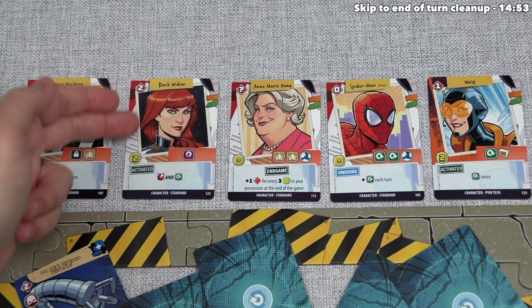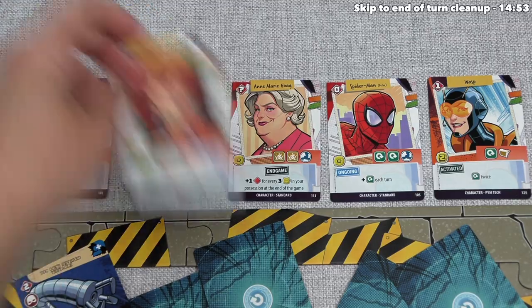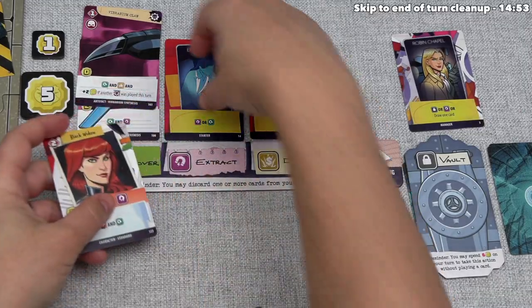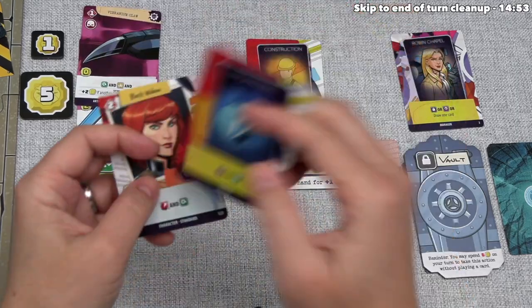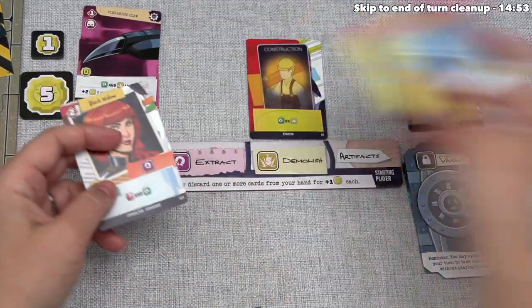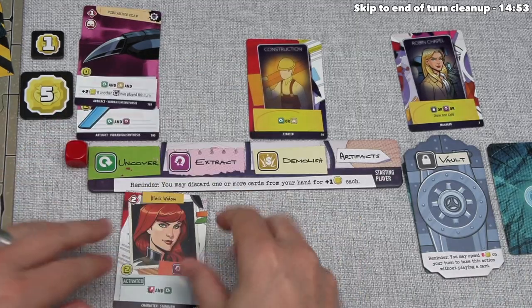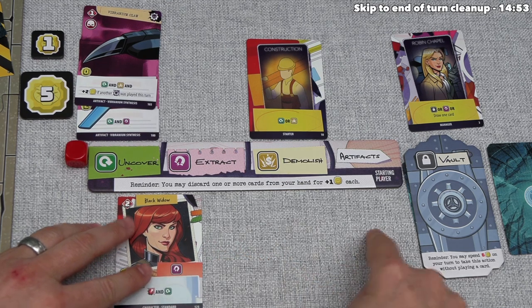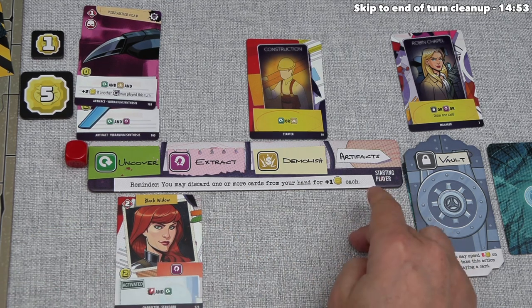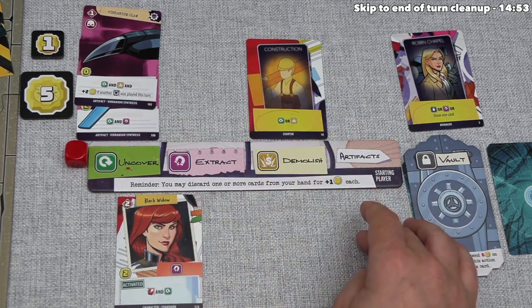I think let's start by recruiting Black Widow. The cost is going to be just one card in the extract area, and we pay that cost by discarding that card. It's worth noting each of these cards can only go towards one recruitment — after you use it, you put it into your discard pile. Every time we recruit a character, we put them underneath our board, and there is room for three characters at any point. If we had three and want to recruit another one, we simply discard one of the characters we currently have to make room for the new one.